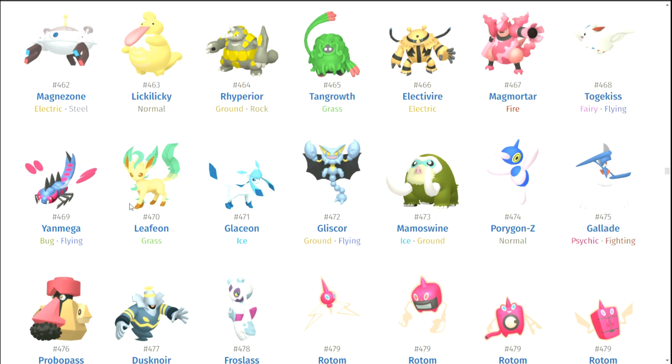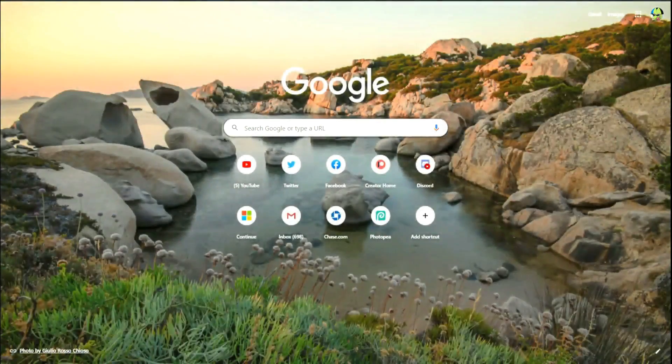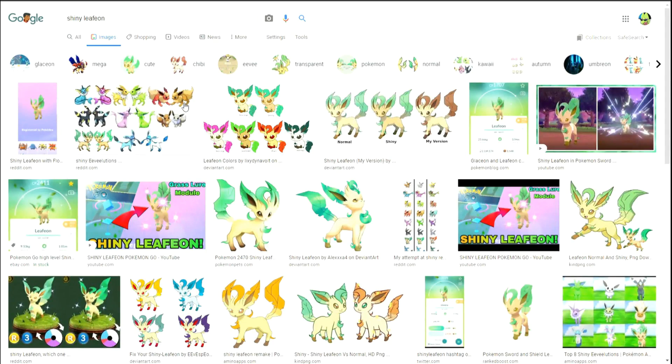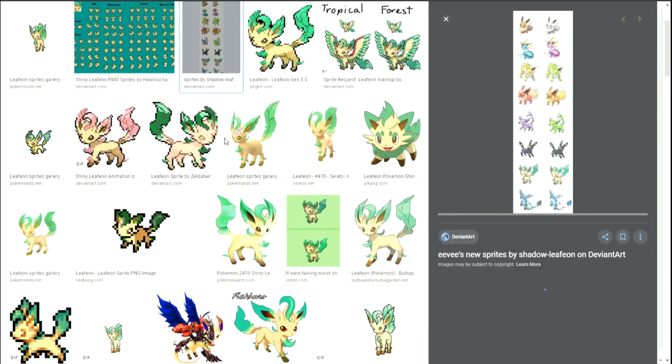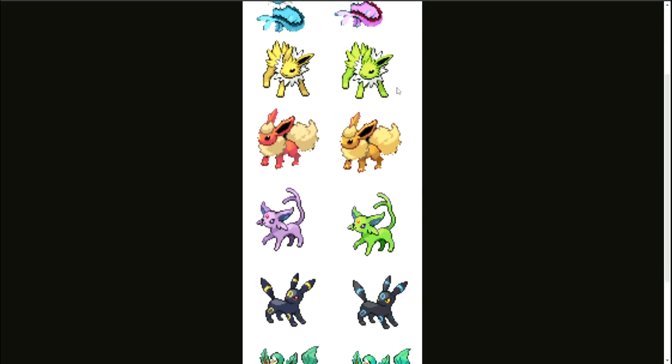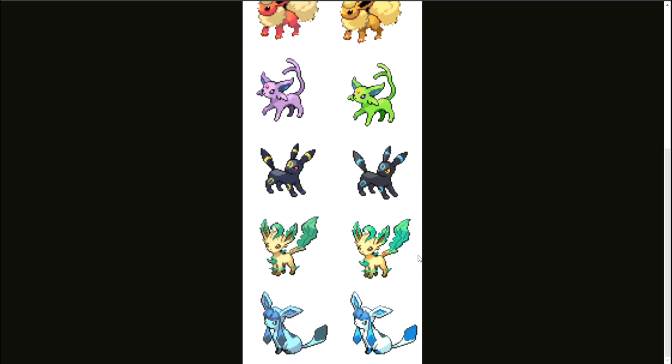Leafeon — you want to know something crazy? It looks like the regular form is the shiny form here, looks way wrong. I think Leafeon is kind of underrated. On paper it looks like a really bad shiny — it looks no different. But just the brightness of shiny Leafeon — regular Leafeon is pretty cute, but this just looks like it's bursting to life. Same with Glaceon — it kind of looks more like an ice cube in this form. I like how just vivid these ones look. They look really pretty, even though they're not all too different from the regular forms. They're so pretty, they just don't look shiny in the Pokemon sense.